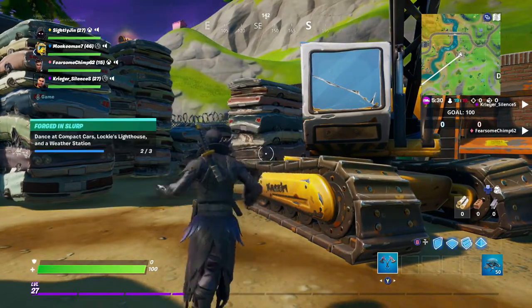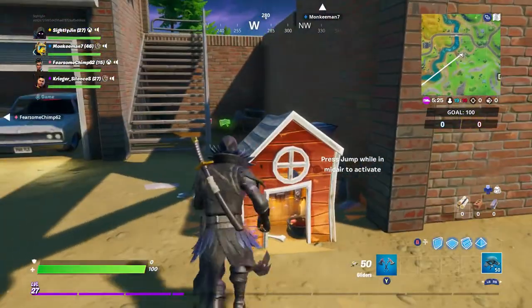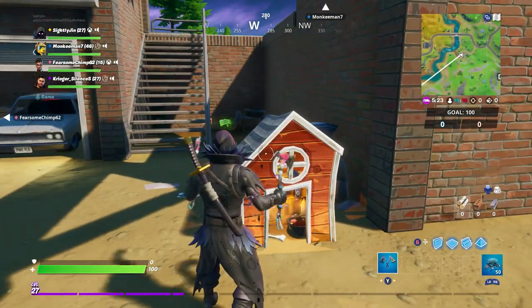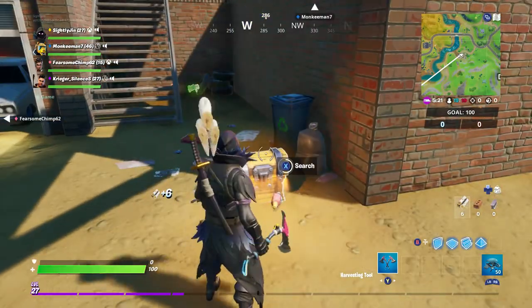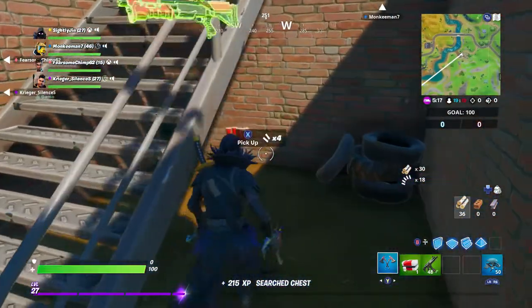Just go inside the area, stand right underneath it, and just dance. There you go — you got the second one. Now we're going to head to Lucky Lighthouse. I'm going to have to go to a different game to get to it, so all you guys have to do is quit the current game and go to a new one.